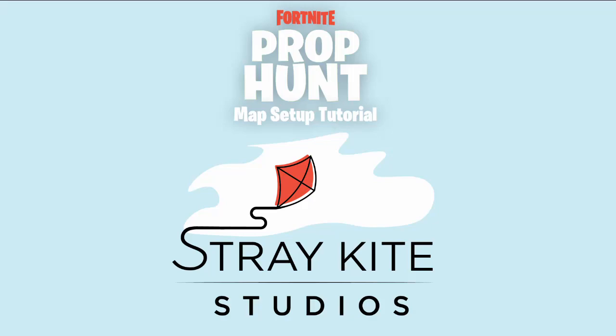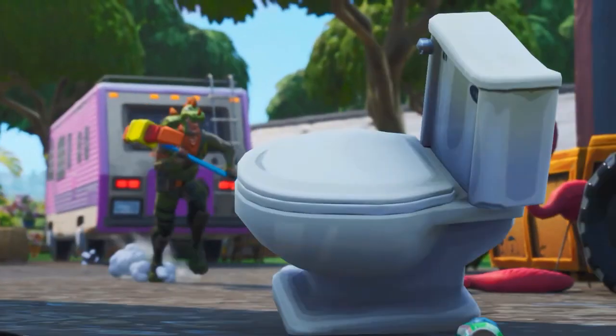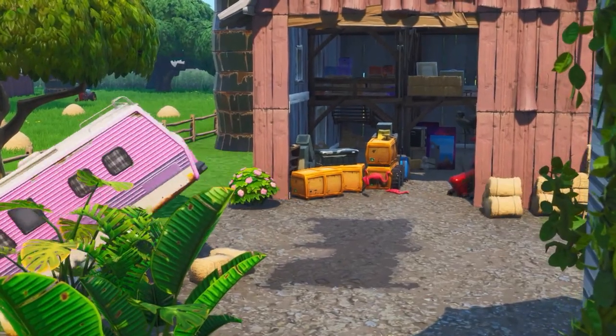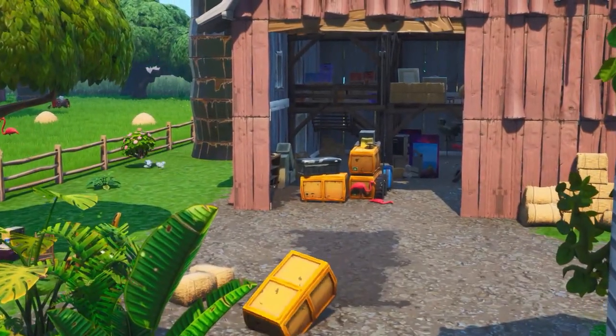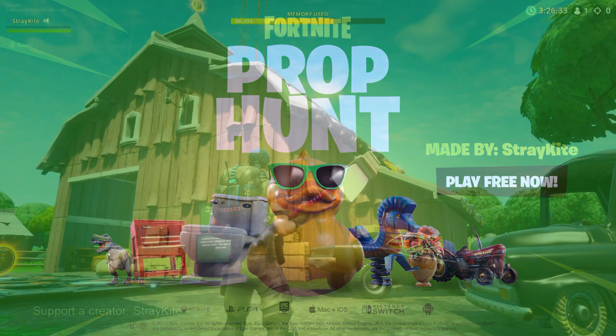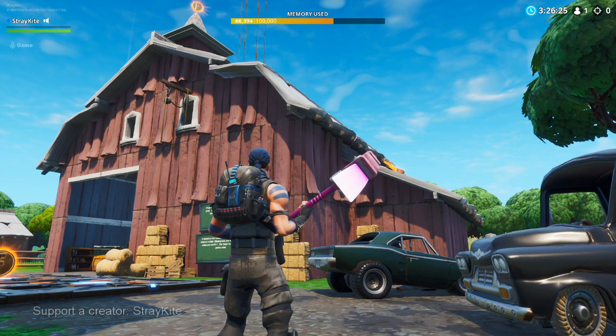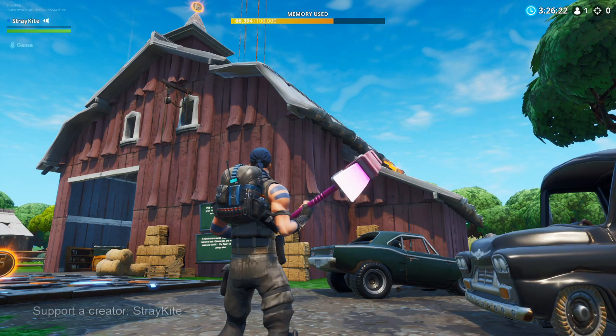Hi everyone, this is Paul Hellquist, Creative Director at StrayKite Studios. We are a new, tiny little independent game developer located in Dallas, Texas. We just released our first project through Fortnite Creative, Fortnite Prop Hunt. The reception has been simply amazing. If you enjoy Prop Hunt and this video, we would really appreciate you making us your supported creator using code StrayKite. What I have for you today is a tutorial to show you all of the settings I used for the mode, so you can get them all just right in your very own Prop Hunt maps.